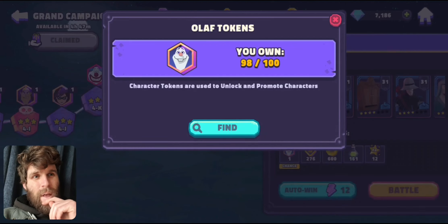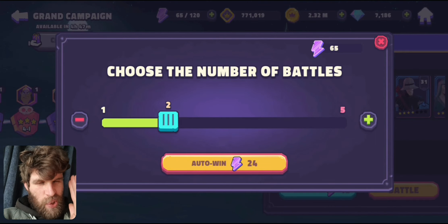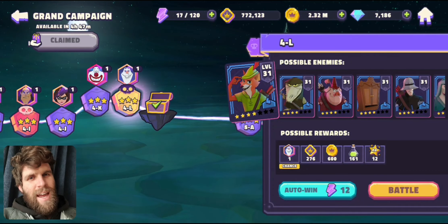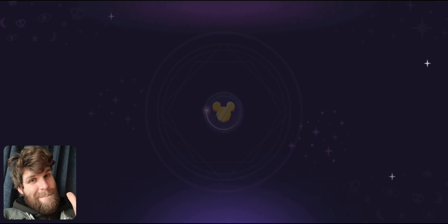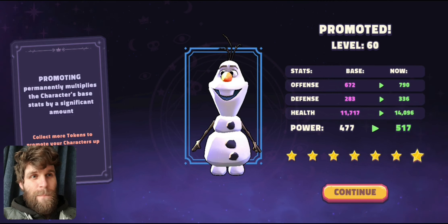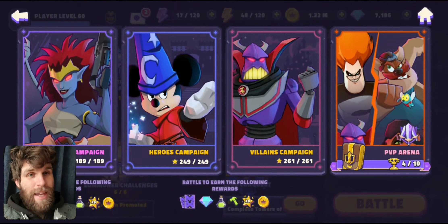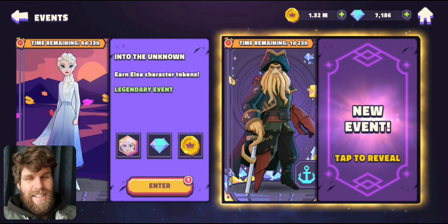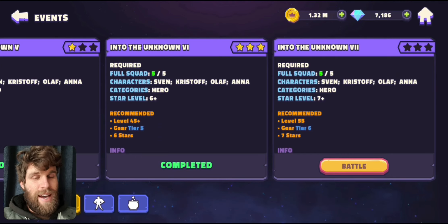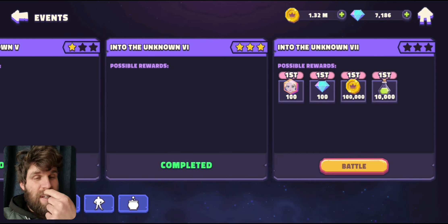Hey everybody, welcome in and it's time. We are two tokens short — I've got some energy, surely this has got to be it. Now I've got the one. There we go. I only had 19 tokens to go at the start of this frozen event and it's taken me this long to get them. That's how bad my drop rates have been. But we made it, which is happy at least. So it is time to jump in and do the final Into the Unknown and get ourselves the full seven star frozen crew.